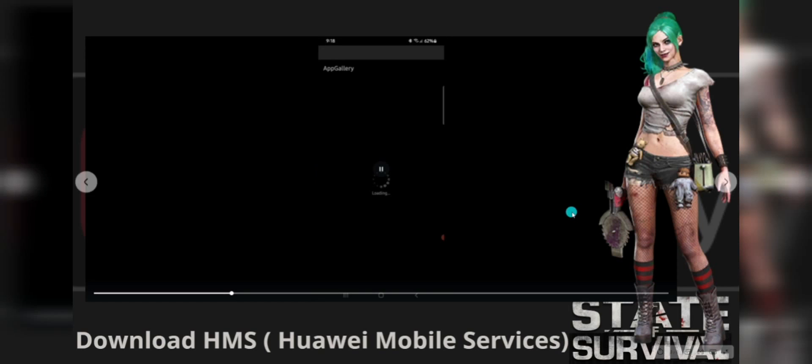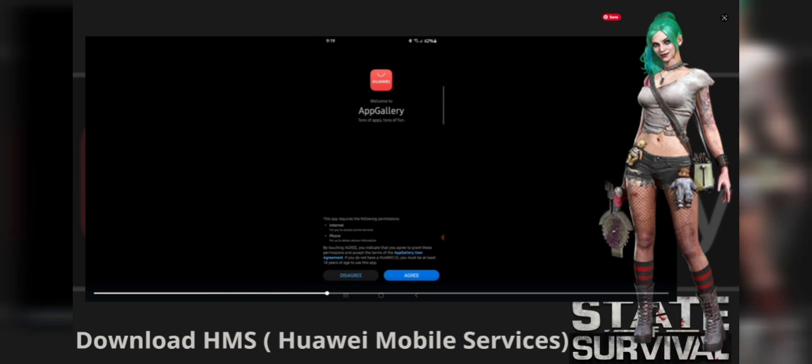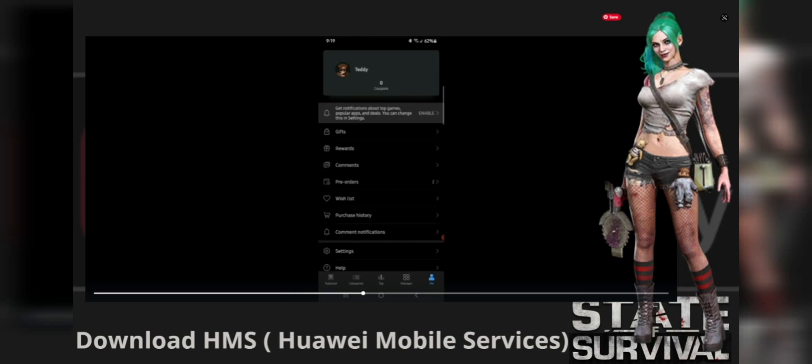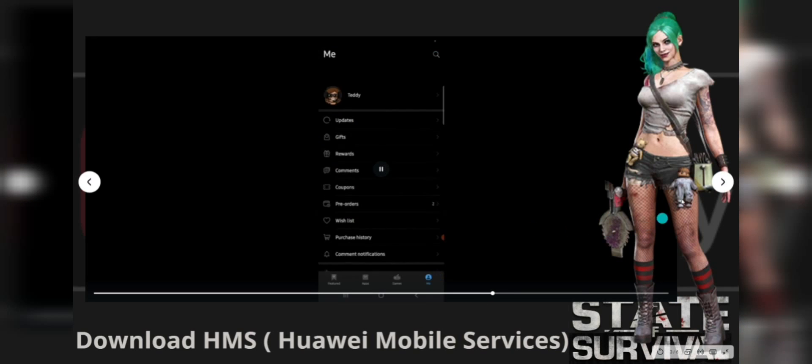Once you're ready, just wait for the transfer to be processed from your Google Play Store to the Huawei App Gallery. This usually takes one to three days, and while you are waiting you can still play on your Google Play Store.